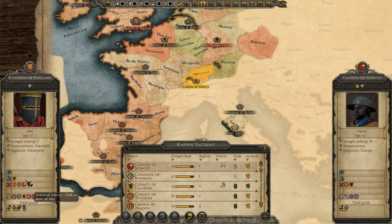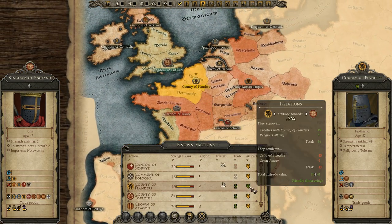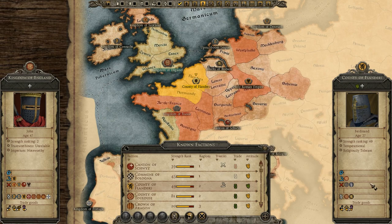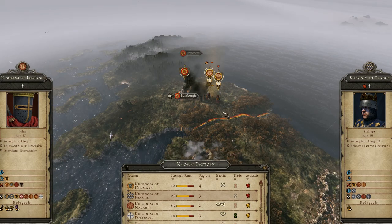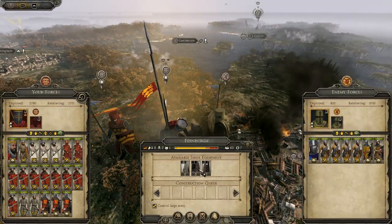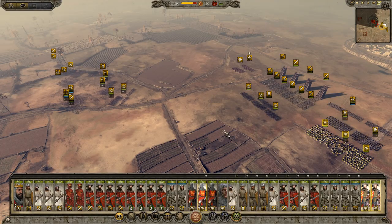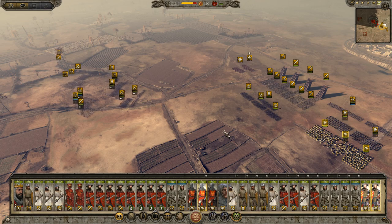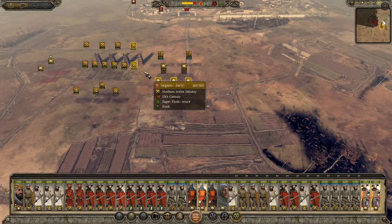The Pope has called another crusade to reclaim the Holy Lands — it is every Christian's duty to defend Christendom. The crusade has been launched, targeting Cairo. War readiness has been increased. Let's remind ourselves who we're at war with: Kingdom of Scotland and Kingdom of Denmark. We are unreliable so no one will want to do trade with us, but relations are improving.